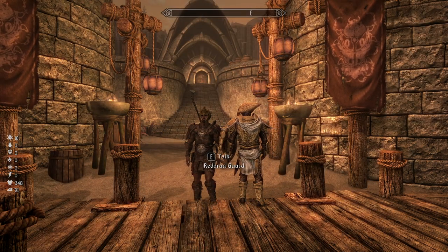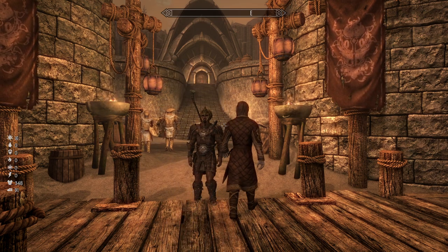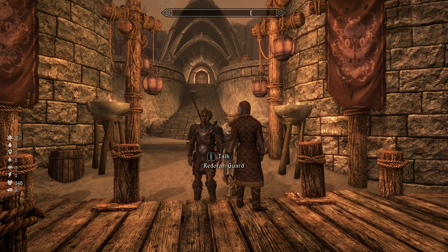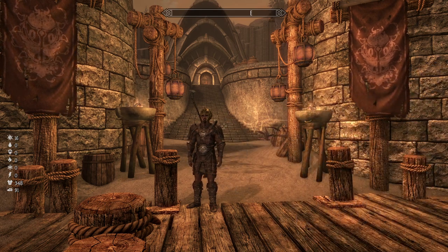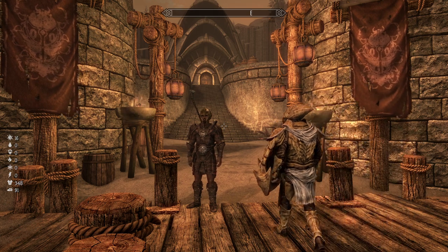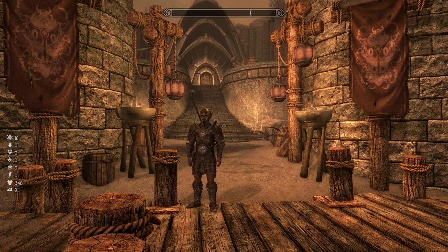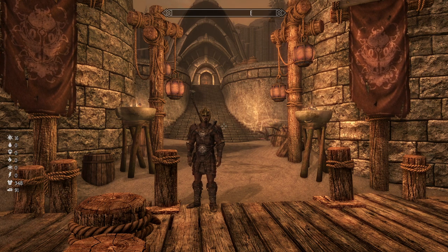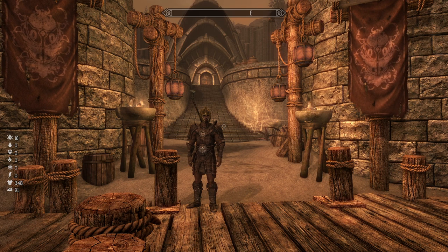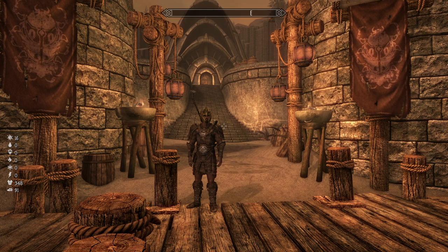Welcome back to episode number two of Skyrim Requiem 3BF Tweaks. This is Hamza, the Cursed One of Dibella, still trying to do his permadeath run. In the last episode, Hamza was starting out his journey with a two-handed build, not yet transitioned into heavy armor, still running around with beginner leather armor. This episode we need to get an amulet and start a quest chain for better armor.